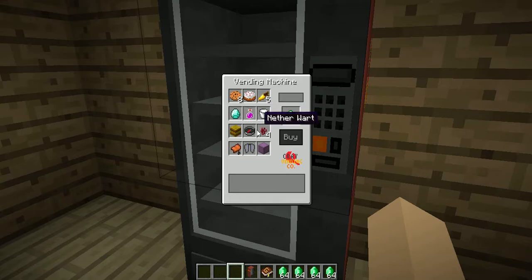an uncraftable potion, milk, nether wart, compass, hay bale, saddle, elytra, and a purple shulker box. When you click on one of them, as you can see down here, you're going to need emeralds.